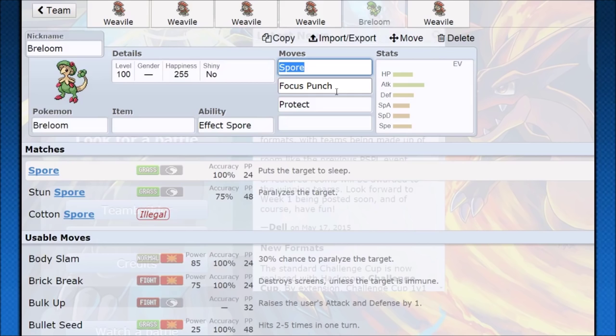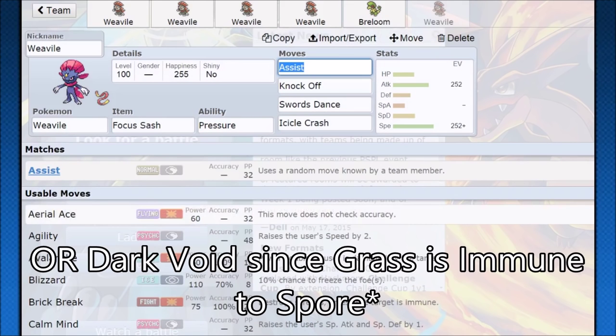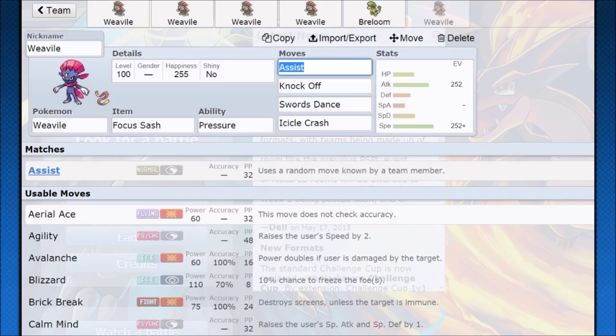So if you have Pokemon on your team that know excluded moves, they won't be copied, and you can actually manipulate how Assist is going to work. What you want to do is have a Breloom and another Pokemon like a Smeargle that only knows Spore as usable moves. This is a really gimmicky thing — it's only going to be for Battle Spot Singles because you can bring three Pokemon. You set it up so that only Spore is accessible, and now Weavile opens up with a really quick Spore attack, putting your opponent to sleep, while still having Swords Dance, Knock Off, and Icicle Crash behind Focus Sash.